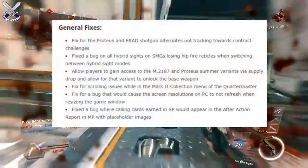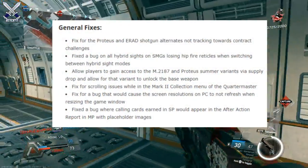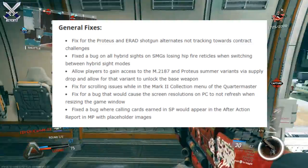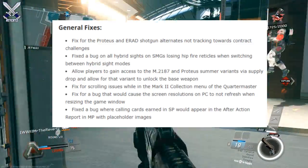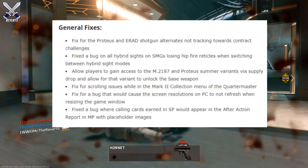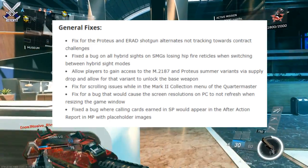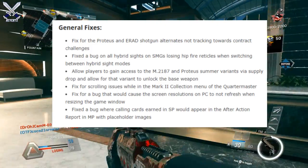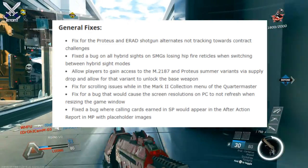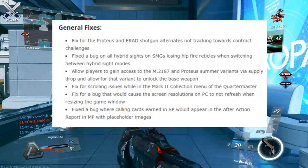Next up we just have a couple fixes in the game. First off, there's a fix for the Protus and the E-Rat shotgun alternates not tracking towards contract challenges. Then there was a bug fix on all hybrid sights on SMGs losing hipfire reticles when switching between hybrid sight modes. And then next, players are now allowed to gain access to the M2187 and the Protus summer events via supply jump, and that allows the variant to unlock the base weapon.